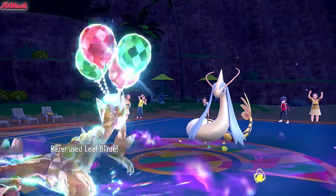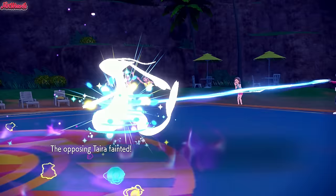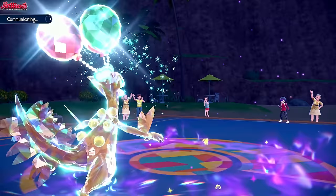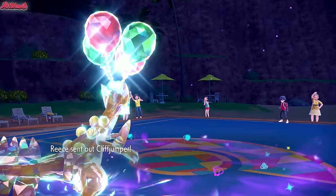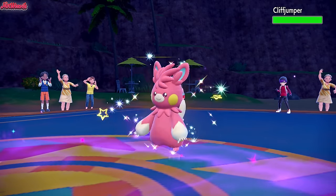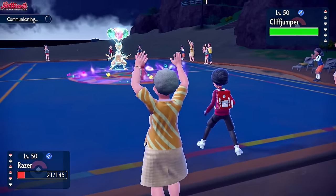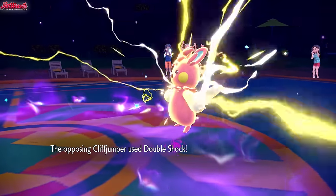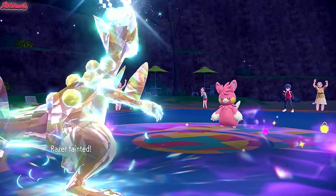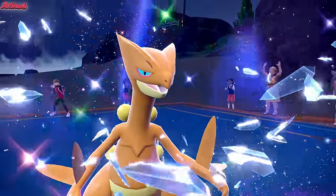We go for a Leaf Blade which should take them out — as long as they're not Rocky Helmet, we should be fine. They're not Rocky Helmet, so now all we've got left is Pawmot. Pawmot cannot Mach Punch us, which leads me to believe it can't KO us, unless it's faster. I'm going to go for an Earthquake anyway. They go for a Double Shock, removing their Electric typing, which is awesome. However, that means they cannot go for a Double Shock again — and so Sceptile goes down.